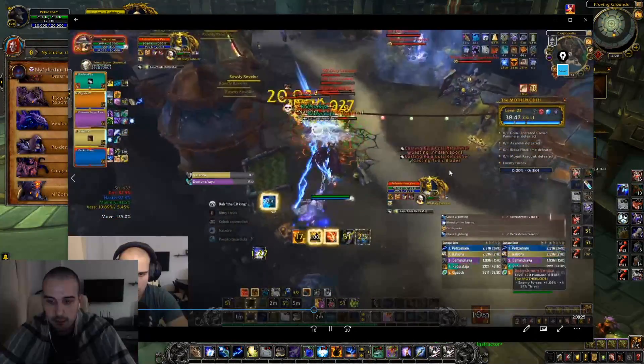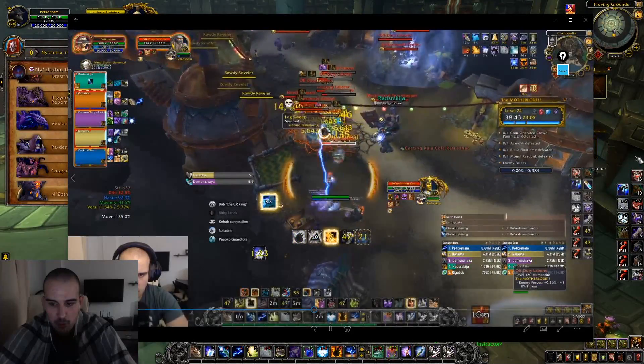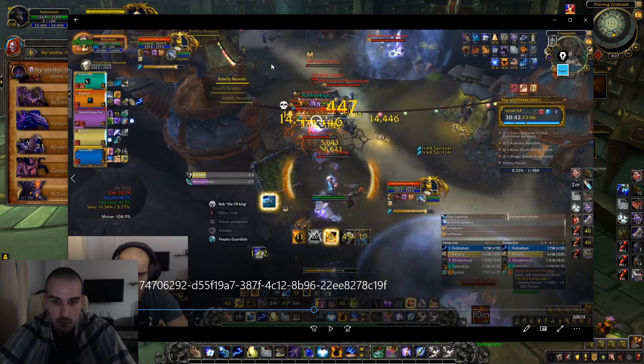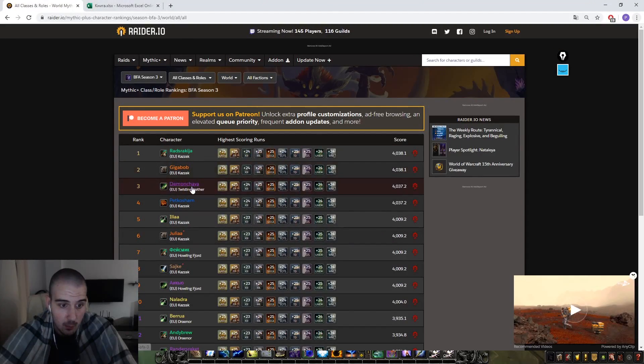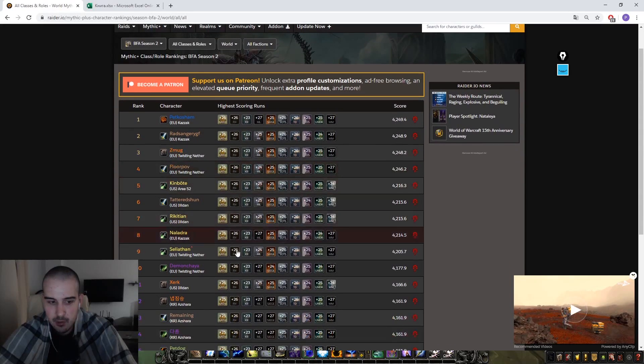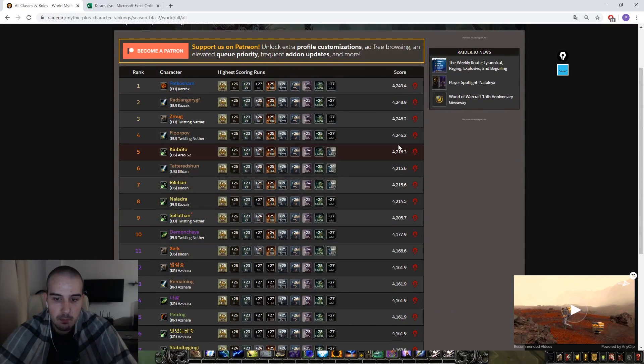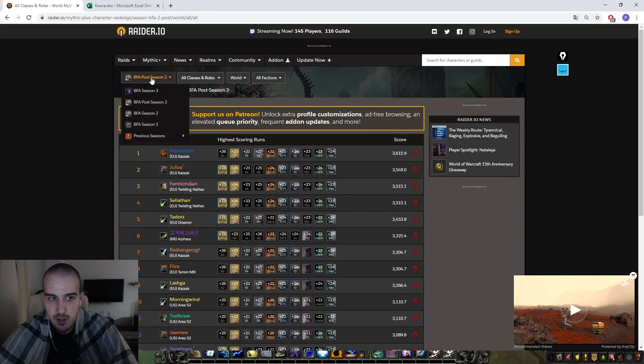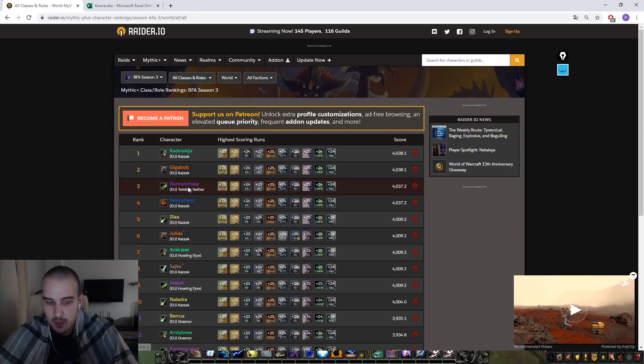Watch this — my AoE goes from pretty much zero to hero in about five seconds; I'm already doing next expansion damage. The people you see are Naladra and Demuchai — Demuchai is currently the Rank 1 Demon Hunter in the world, and Naladra is Rank 2 Rogue in the world. I've played with them since Season 1 and happened to become a Rank 1 player myself in Season 2. Both of them are very experienced players, among the best of their class — not plebs, not randoms.